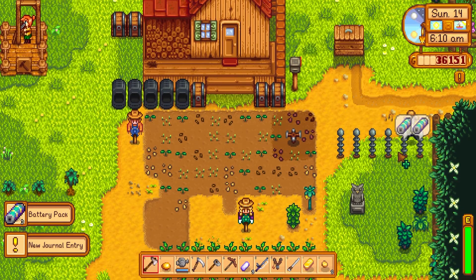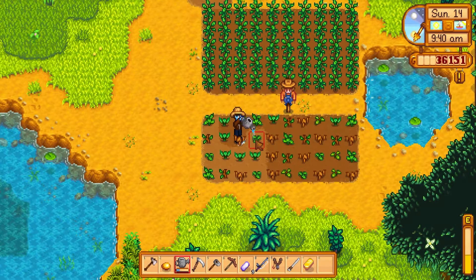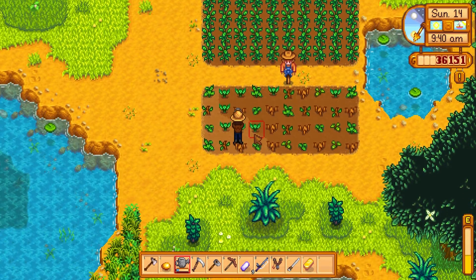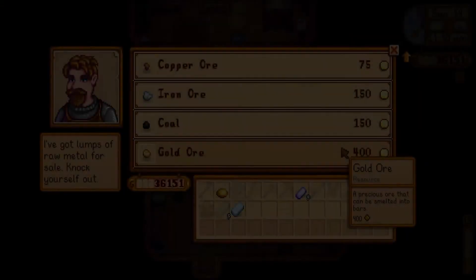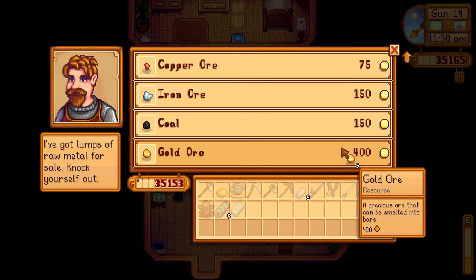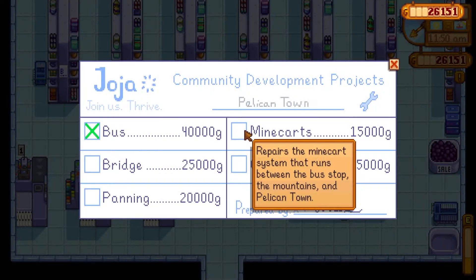On day 41, when we check the mail we get the quest from Pam for the pale ale. We grab all of our batteries from the storm on day 13 that we missed, and then we water our crops. Over at Clint's, we just buy a whole bunch of gold ore because I didn't feel like mining for it. We're doing that to make sprinklers.